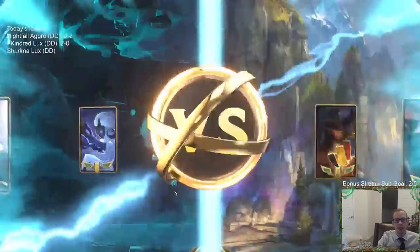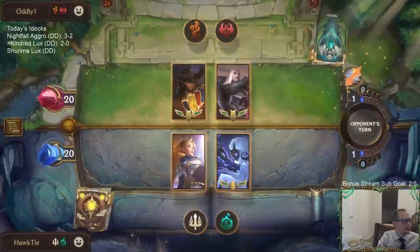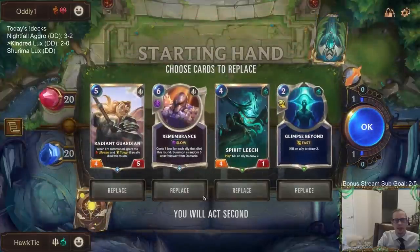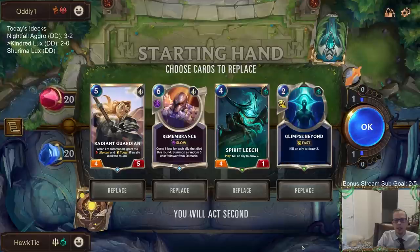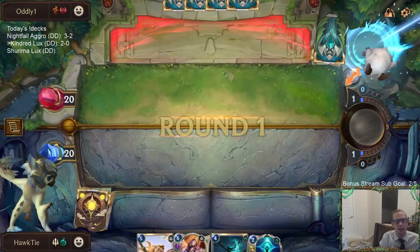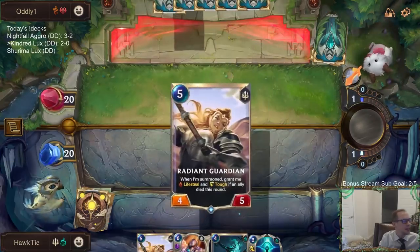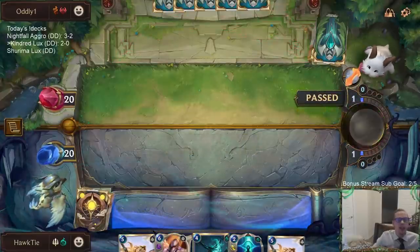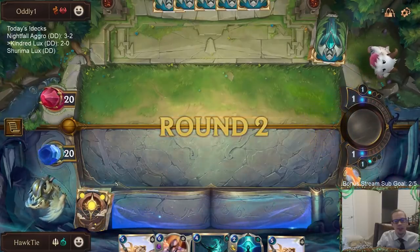Oh — Twisted Fate Swain, that's a good deck. I asked people in Twitch chat what their favorite decks to win against are. My favorite is still Aphelios — or I guess the question is what's your least favorite thing about Aphelios. We got Lissandra. Anything with Teemo. Anything with Twisted Fate. Fiora — oh yeah, Fiora's a good one.